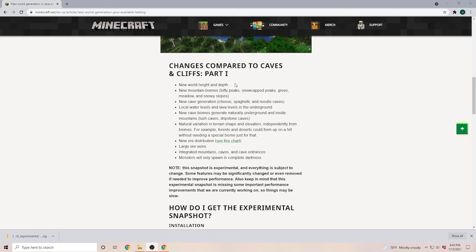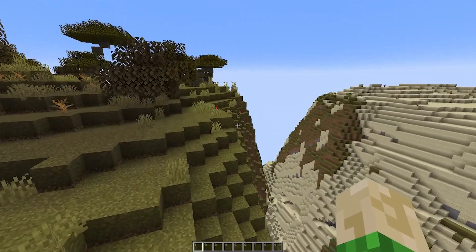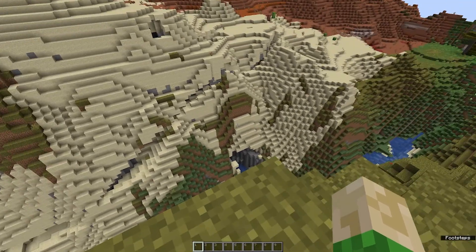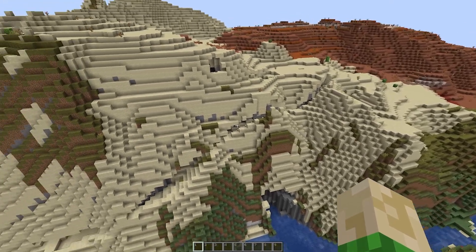So for example the world height increase, or the cave generation. One big change I want to point out is that now in 1.18, the terrain shape and the elevation is not connected to the biomes anymore. In 1.17 and versions before, if we had a forest hills biome, we knew that's a forest and it has some hills. In the future we don't have to have those sub-biomes anymore, because the new mountains are so big they don't fit into those biomes. So the height generation will be independent from the biome itself.